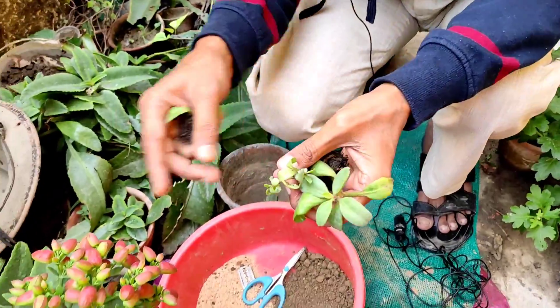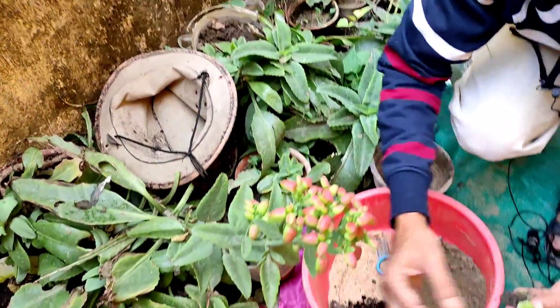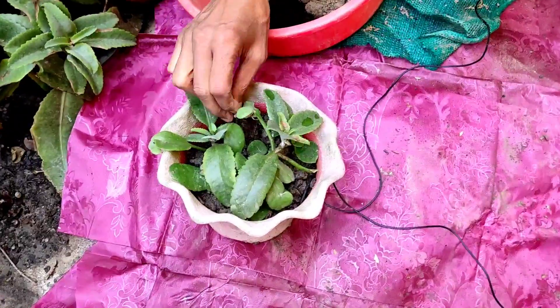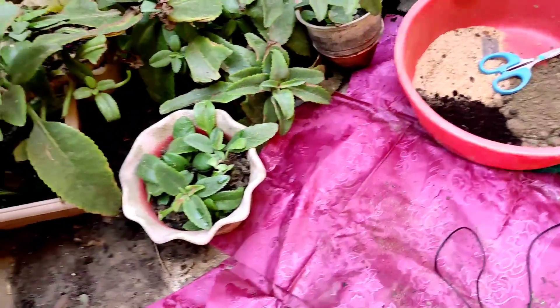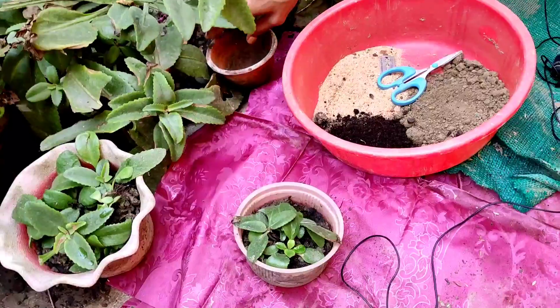Earlier I collected only two plants from my garden, and now it has turned into a total jungle — hundreds of plants. I have to throw away hundreds of plants from here. Now if you collect your plant, any kind of soil works — clay soil, sandy soil, loamy soil. You don't need much fertilizer; just push the plant into any pot and they will grow.